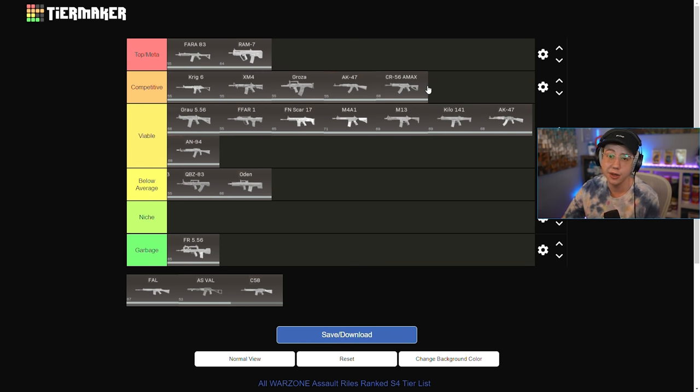The Amax — yes it got nerfed, no it's no longer in Top Meta for the AR category specifically — but I'd say it's still Competitive. The TTK is still one of the best in class. It's going to take that extra shot now and the TTK is not as good as it was in Season 3 or Season 2, but it's still a very good rifle especially for medium and long range fights. It's not ideal for close range whatsoever because of the fire rate. Even outside its class it can compete with LMGs and other long range weapons. The chest multiplier nerf was really where they needed to look, and now it's in a solid balanced place.